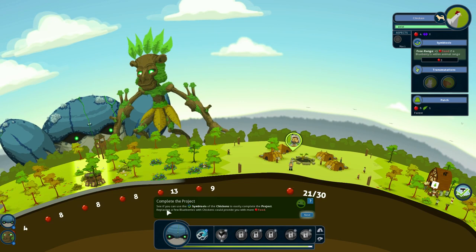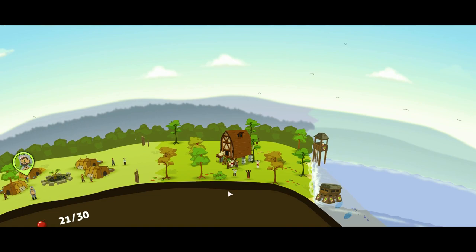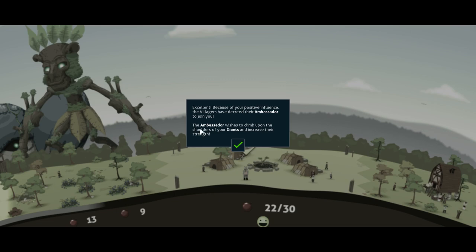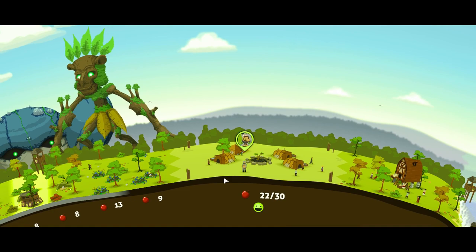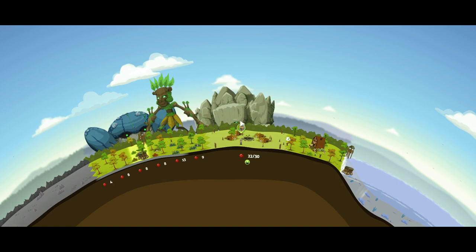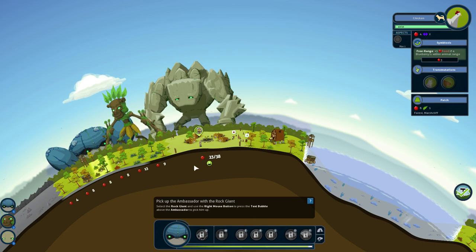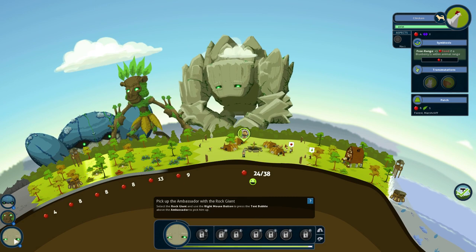We're at 21 out of 30. Because of your positive influence, the villagers have decreed their ambassador to join you. The ambassador wishes to climb upon the shoulders of your giants and increase their strength. Welcome, rock giant — he's in need of a new ability. Select the rock giant, use the right mouse button, and press the text button bubble above the ambassador to pick him up. We'll right-click there and poof — he ends up on the giant's head.